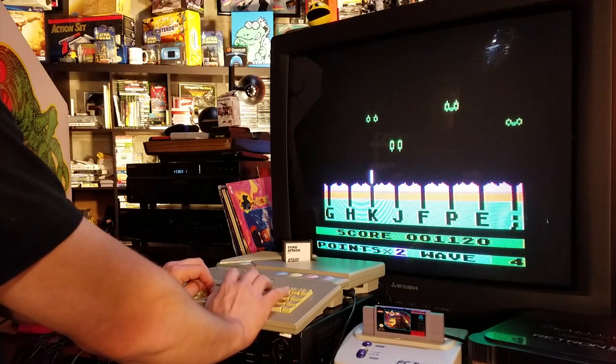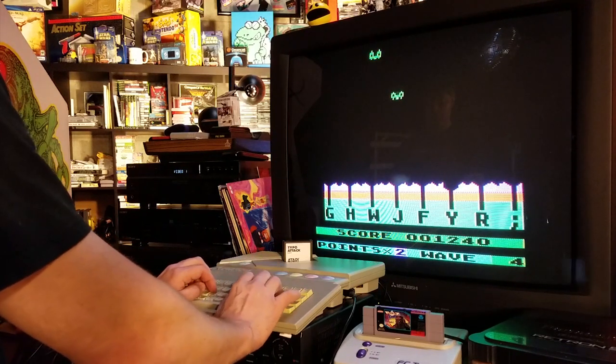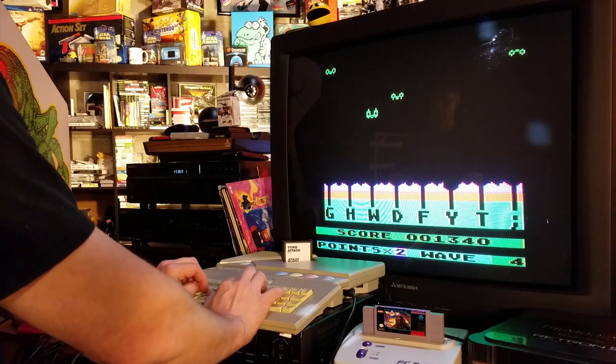As you can see, it's pretty straightforward. Things rain from the sky, you type and destroy them, but the game is always mixing up your letters. So just when you think the alien is on E, it might switch to an S.